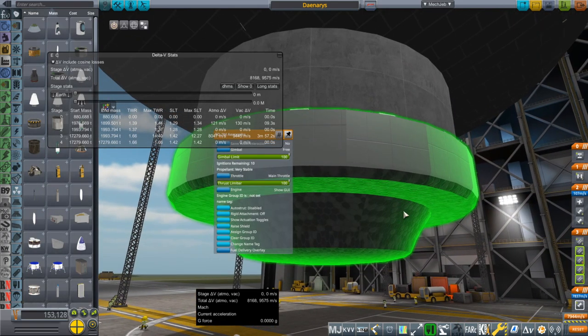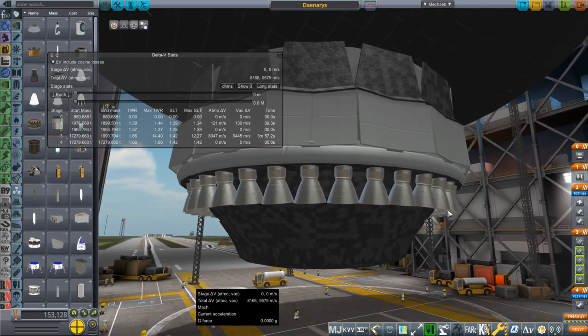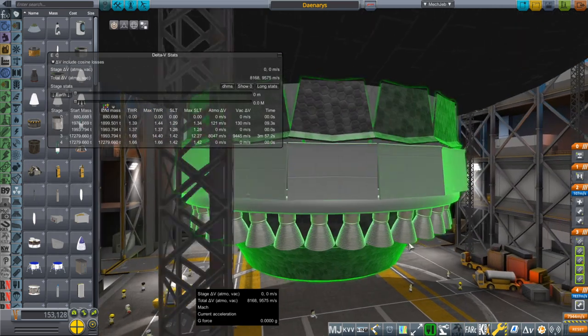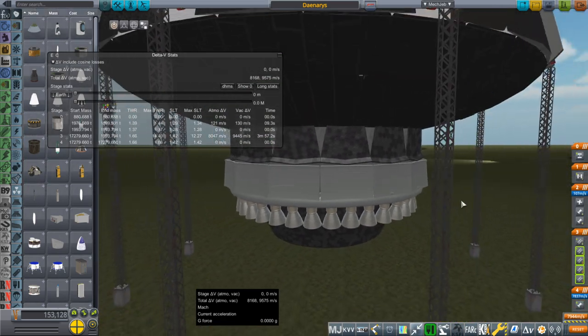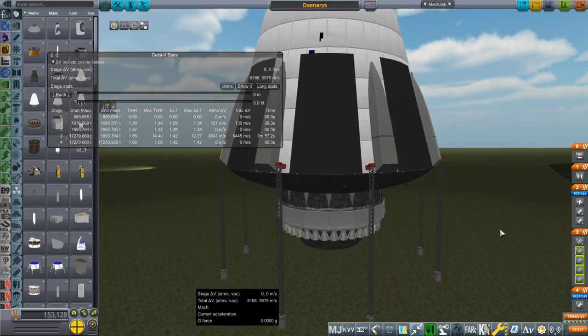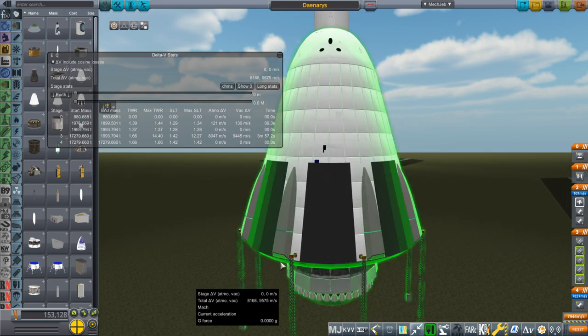But we can't really use the Aerospike to land because it can't throttle down enough. Even if we only had four of the 36 thrust chambers active, that would probably be too much — its thrust-to-weight ratio is too high. And the reason it's called Daenerys — it's a reference to Game of Thrones — is because it's the mother of all dragons, because that's the shape of the tank: it's like a SpaceX Dragon capsule.